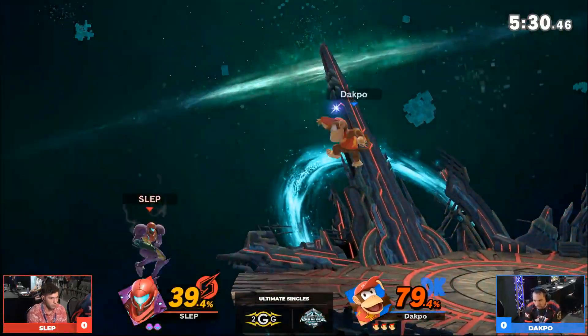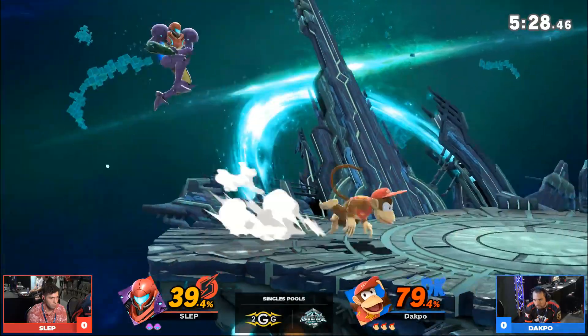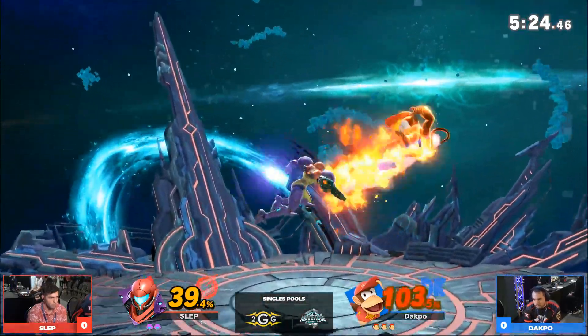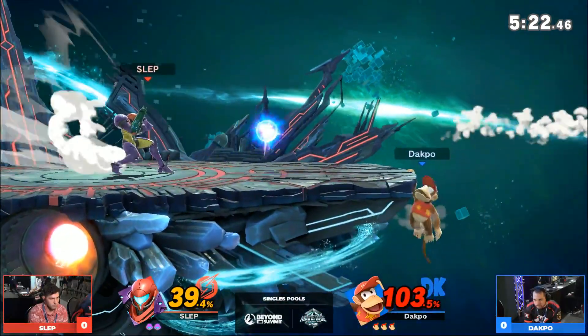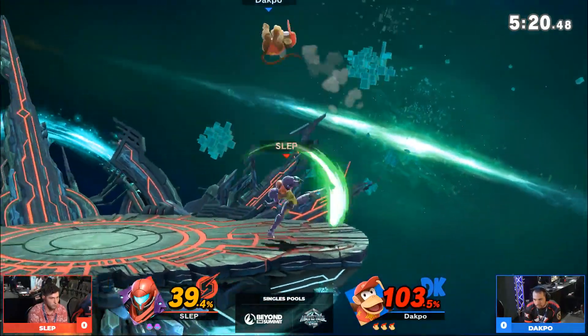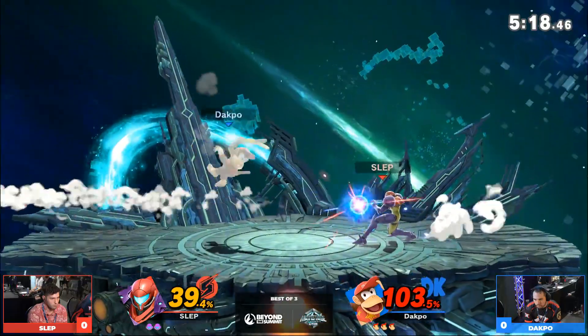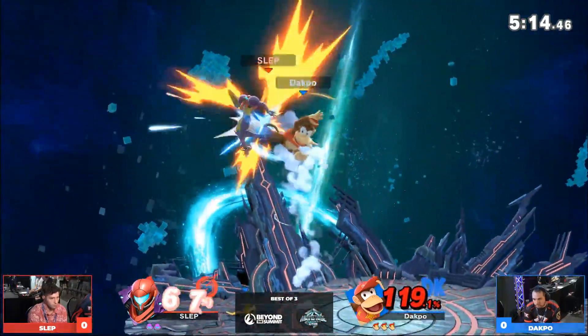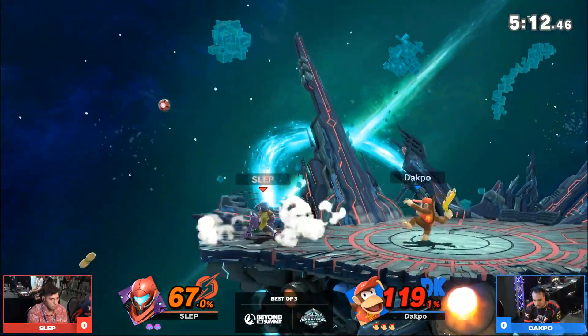Oh, that was real. Look at all the damage he got on one parry to up tilt, and just followed it up so cleanly. I didn't know you could actually get that up air after that. That was surprising. Slep right now - I think he's keeping the smaller charge shots because when you get like the half charge, they're stunned a little longer, so you can get a follow up.